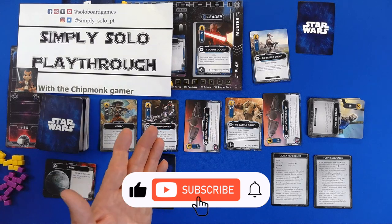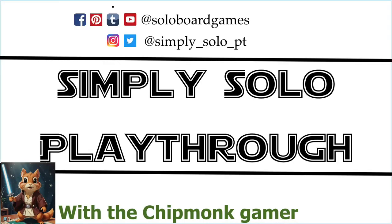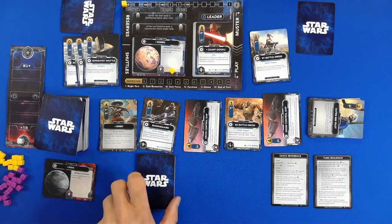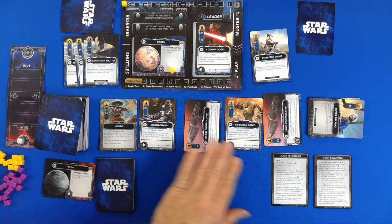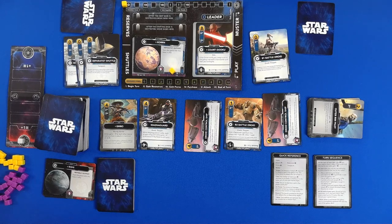So let's play Star Wars the Deck Building Game, Clone Wars Edition. Everything is pretty much set up exactly the same. We have the Galaxy Row, we have our own pilots. There's one card that's a little bit different, and that's Jar Jar. We'll deal with him when we get there.